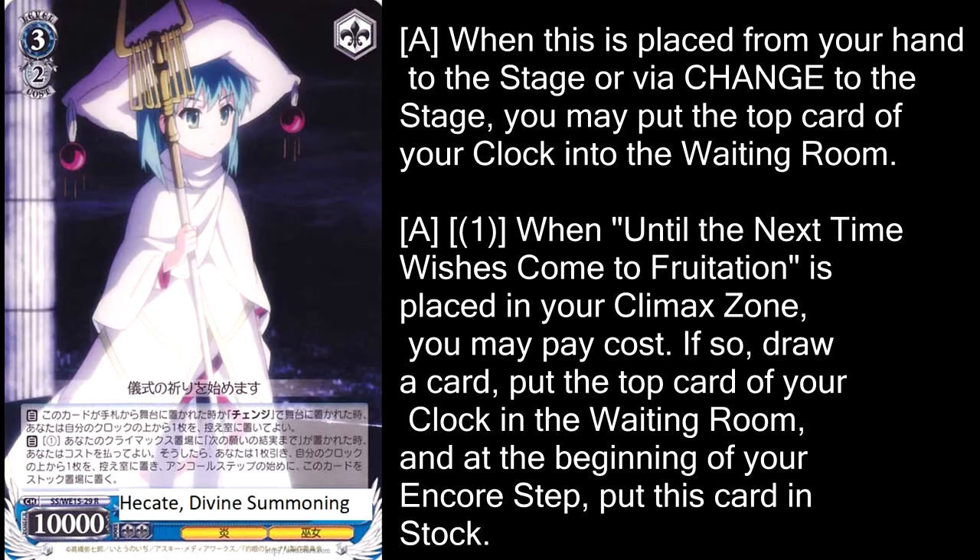The last card of the deck is Kare Divine Summoning. To be real, she's not great — she's not a game-winning card — but she does have a lot of utility. She heals on play, even if it's through change. When you play her climax, you draw a card, you heal, and she becomes stock at the end of the turn. It kind of hurts that she kills herself after you get this attack off, but she becomes stock and not part of your discard pile, so she ends up being kind of useful. Really the best thing about this card is you can bring her out at level two using the change combo.